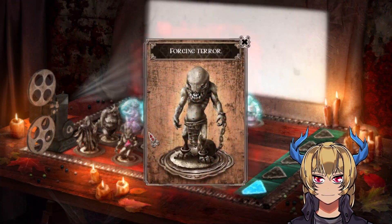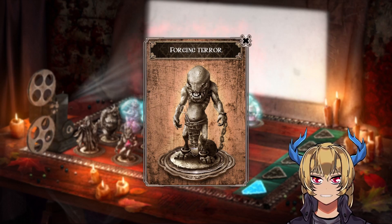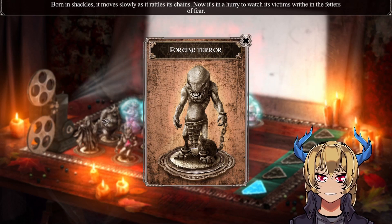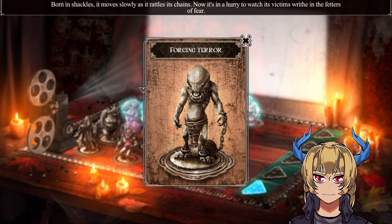Let's go to the cinema because we found another Terra in the gym. This is a forging Terra: 'Born in shackles, it moves slowly as it rattles its chains. Now it's in a hurry to watch its victims writhe in the fetters of fear.'